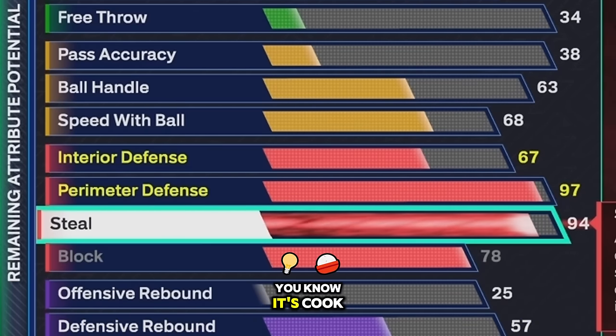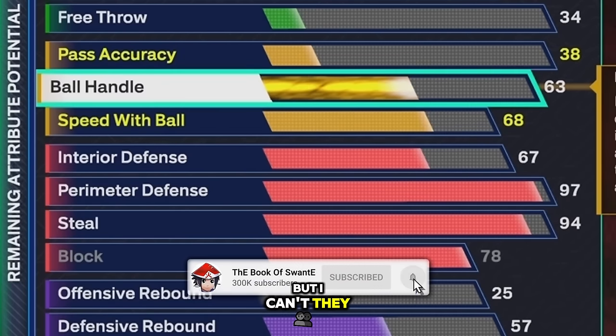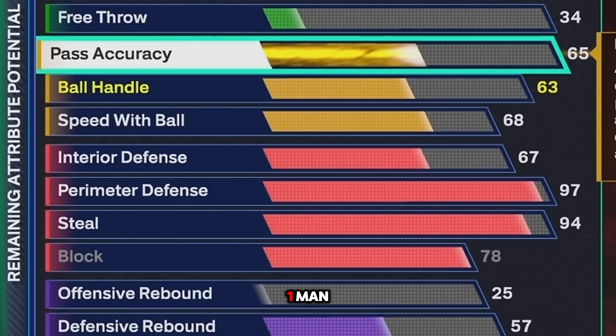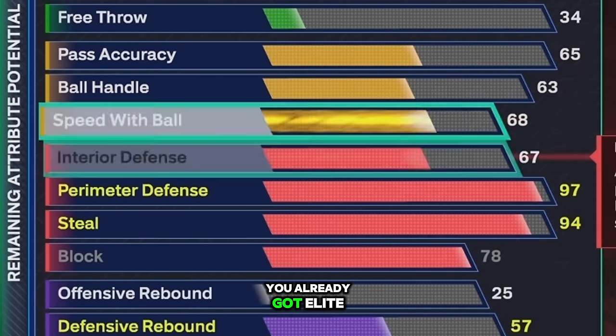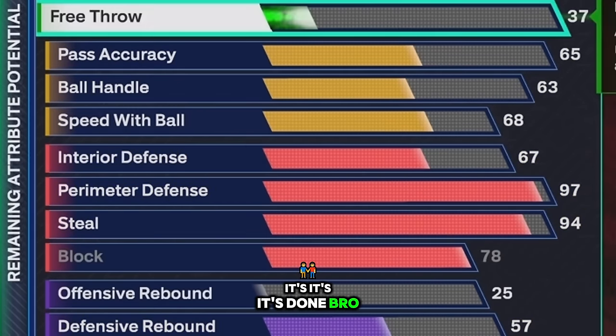When you get your steal at purple, it's cooked. I wish I could have got rebound but I can't — they upgrade the playmaking automatically, so you're gonna be able to get a little wiggly. You might even be able to take this build to the 1v1. Once you figure out some of the speed glitches, you already got elite defense — it's done.